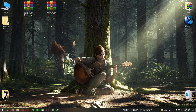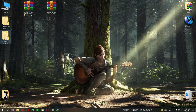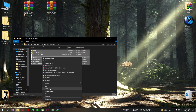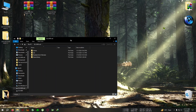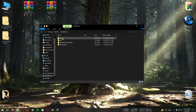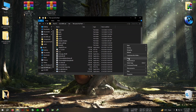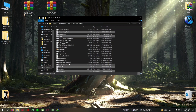Extract mod v2 and open the folder. Copy everything from the directory. They may seem similar but they have some files or algorithms that are different from each other. Paste everything into the installation directory and replace everything. Then run the game again.